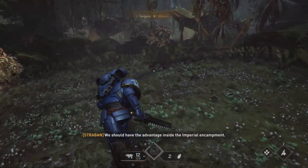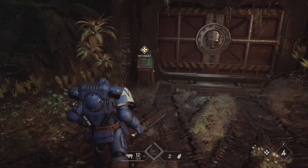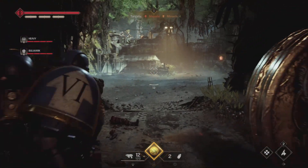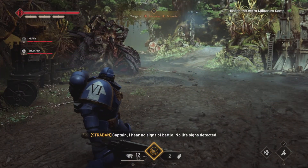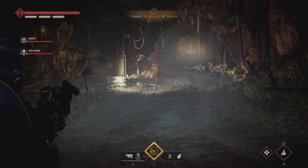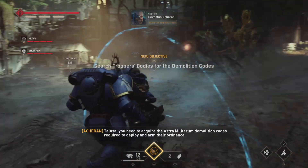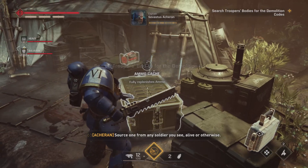We should have the advantage inside the Imperial encampment. Same three codes — beep boop bop, beep boop boop. Fore specs deep scan ready. Captain, I hear no signs of battle. No life signs detected. Talasa, you need to acquire the Astra Militarum demolition codes required to deploy and arm their ordnance. Source one from any soldier you see — alive or otherwise.